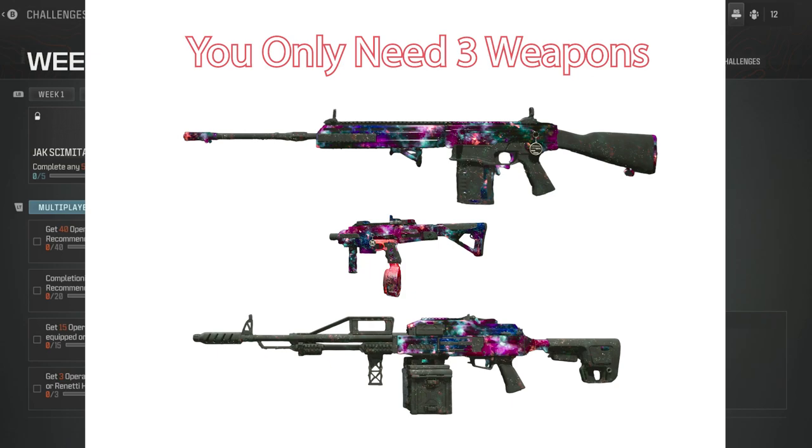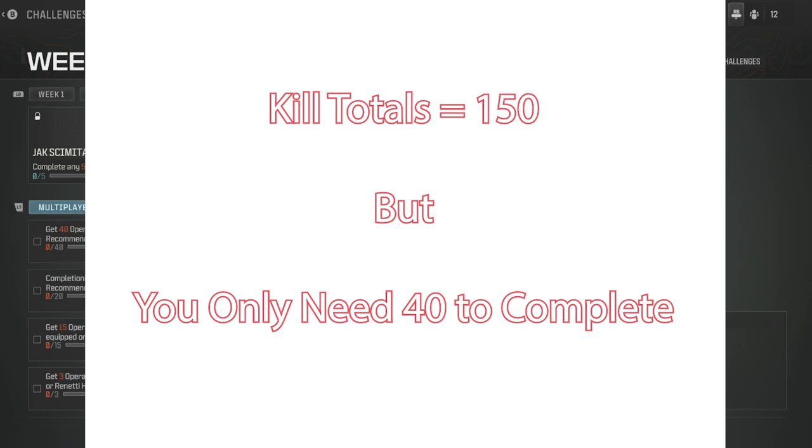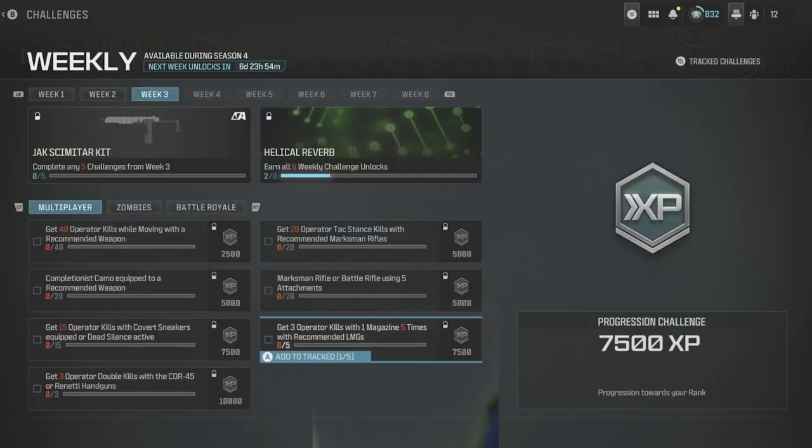Let's talk about strategy — we're going to plan our flight and fly our plan. We're only going to need three weapons: the KVD Enforcer for marksman rifle, the Rennetti with a jack kit on it for the handgun, and the Puel Miatt 7.62. To complete the LMG challenge, you'll need the 200-round mag. If you count up all the kills in the challenges, it appears you need 150 kills, but with all the combinations you can do, you only need 40 to complete the entire Week 3 challenge set.